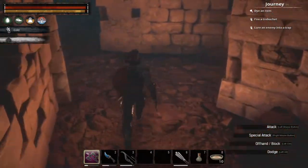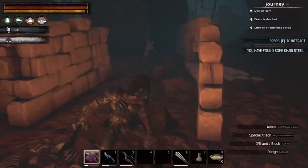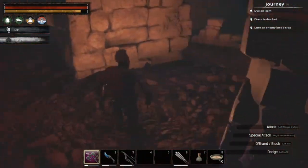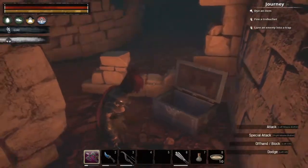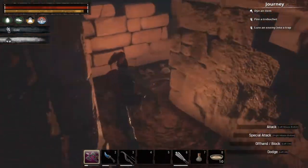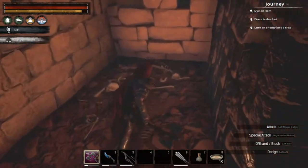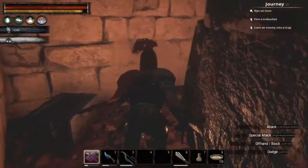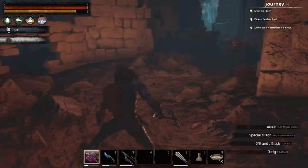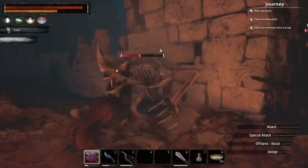These chests are hidden everywhere throughout this dungeon. There's another Kari metal box — it looks just like the boxes at the Unnamed City with the Fragments of Power in them. Got a nice chunk of gold out of there. Depending on your armor set, you can become weighed down with all the loot you find in here pretty quickly.